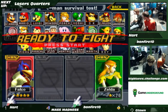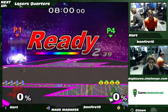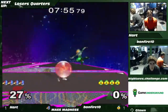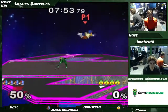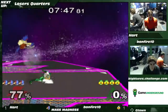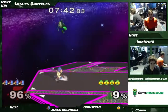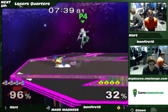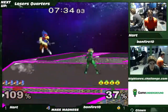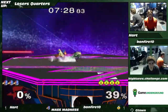Bonfire is staying Sheik and takes Hart to FD. Bonfire's been a big proponent of FD throughout his Smash career, definitely taking a bunch of people to that stage — even those perceived to be a lot of Sheik's weaker matchups there, like spacies and Marth. It's a four-tilt — probably supposed to be a fair, but he gets a fair anyway. It's all good.